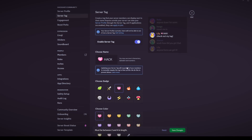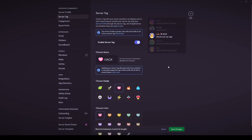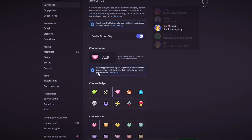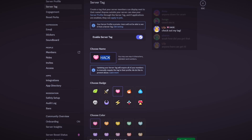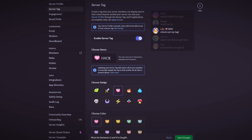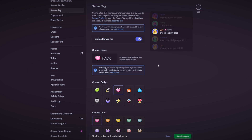Also note: updating your server tag will require all your members to manually reapply the tag to their profile. If you already had a tag set and you change the name, everyone who had the tag on will not have it automatically updated. Discord does this to prevent abuse — you could change the tag to an inappropriate word, and suddenly everyone wearing your tag has that on their profile. So they leave it as whatever it was, but it still links to the same server.